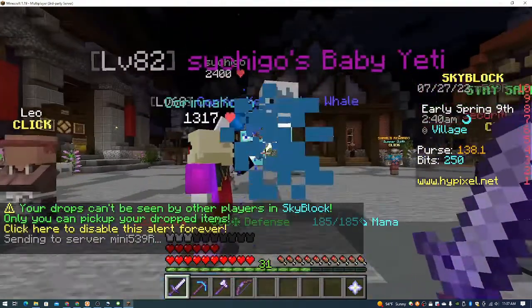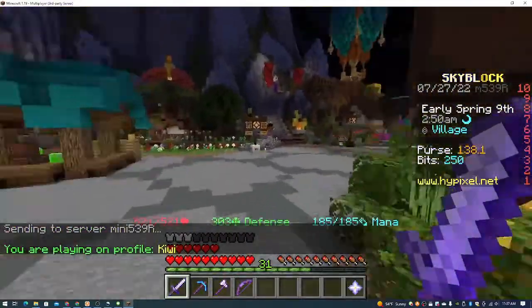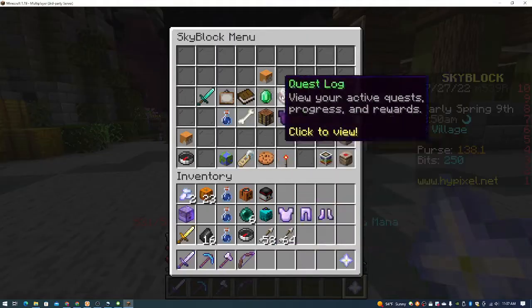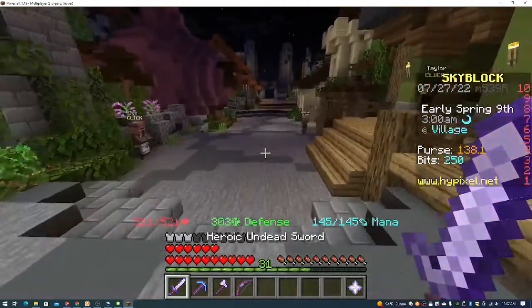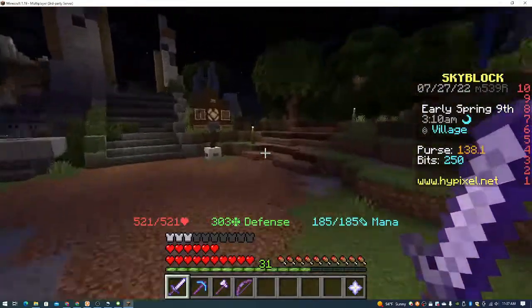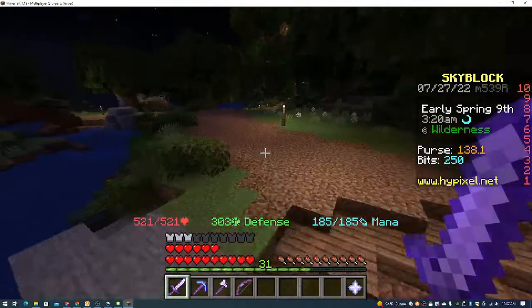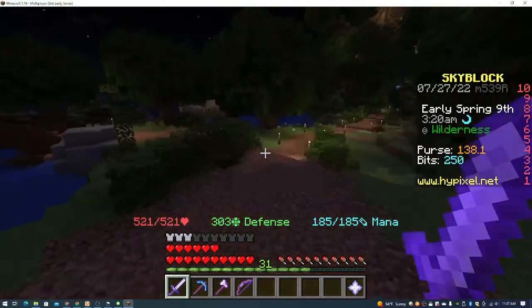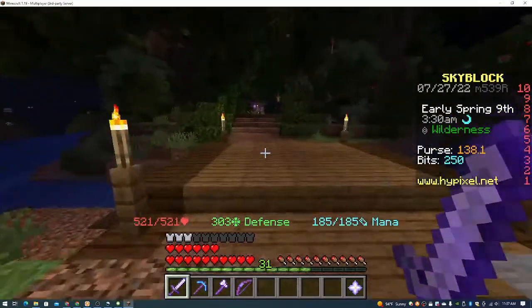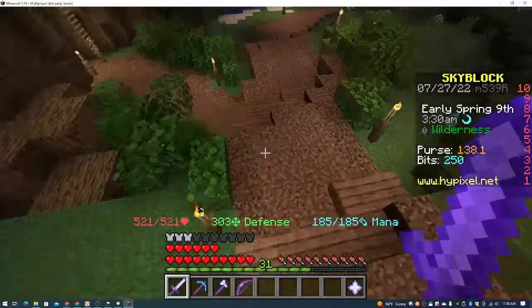Oh my god, finally! Now where's my paper? I can finally make the enchanted baked potato — the hot potato book. Yes! Oh my god. Now time to put it on the anvil, time to put it on the sword. It costs nothing. Let's go! And I got an achievement for it. Hot potato book. Now time to refill all of these chests and do that for all my armor. That'll be fun.